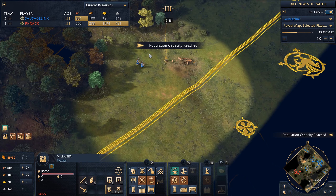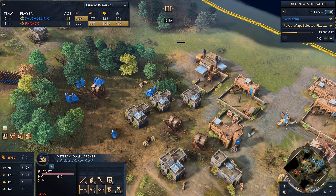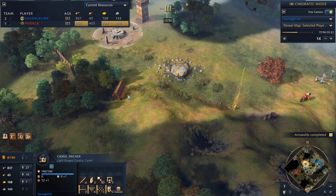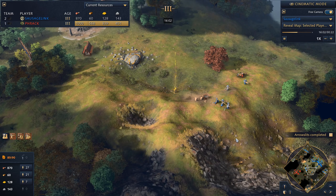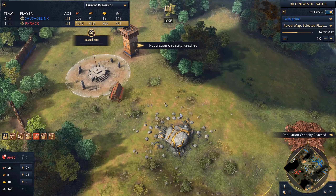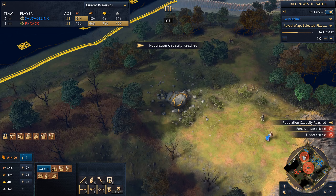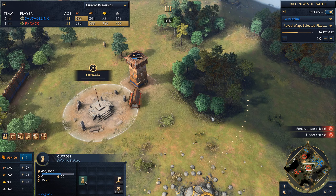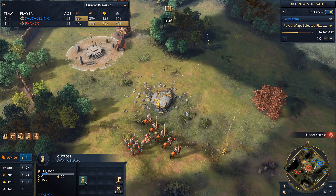I'm going to send these archers down to try and take out a villager. I'm spotting veteran camel archers — looks like he got the veterancy upgrade for his camel archers, while mine are still just normal camel archers. And it looks like he built a battering ram. I'm up against the Abbasid — they can just make siege units when they need to. I'm probably going to lose this outpost unless I send my forces that way.